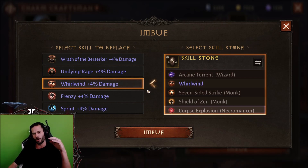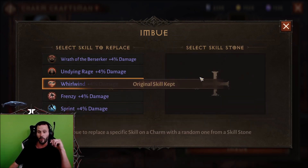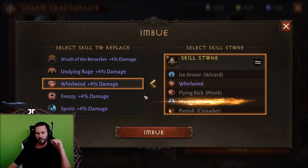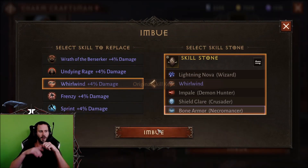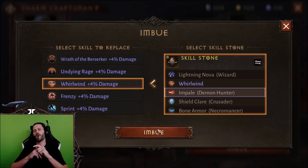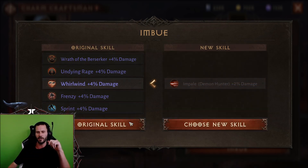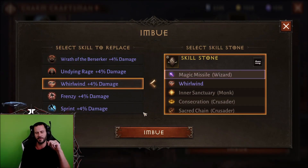Skillstones are also one of the best ways for free-to-play players to gain Platinum, so if you're looking for a way to gain Platinum, make sure you guys go ahead and imbue your Skillstones and sell them on the Marketplace because they sell like hotcakes. We got Mystic Allies for Monk at 2%. We still got a couple more Whirlwinds. Impel for Demon Hunter, 2% — man, it's hard to get. This is so ridiculous.